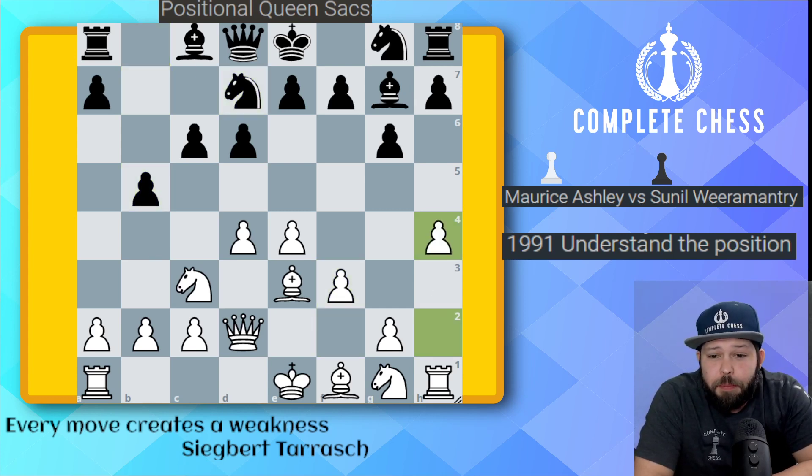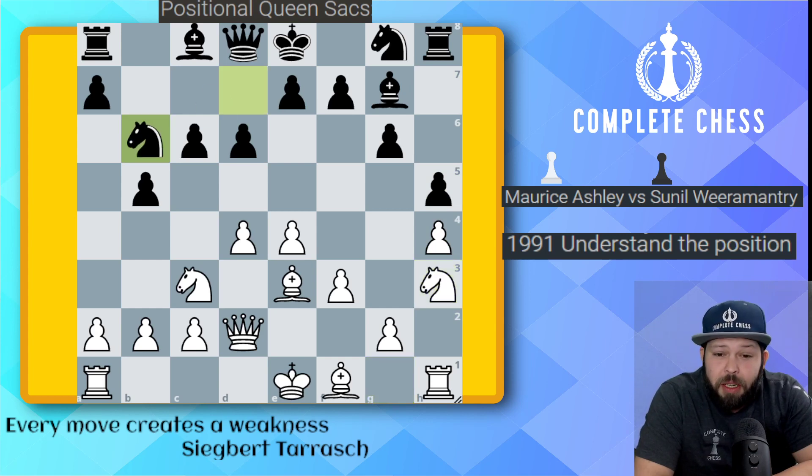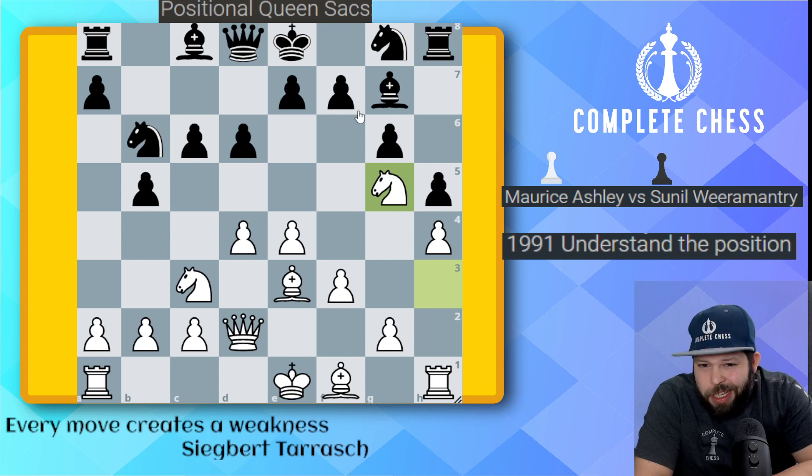Pawn f3, knight to d7, pawn h4. Maurice has a very simple plan: I'm going to attack your king side. h5 got played, knight h3. The development continues. Knight to b6, knight to g5 — a good square for this knight. You can see here that the knight's not so easily kicked, unless black really wants to create some weaknesses over here.